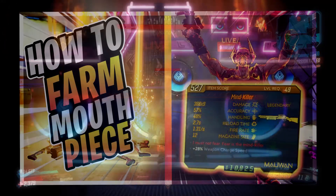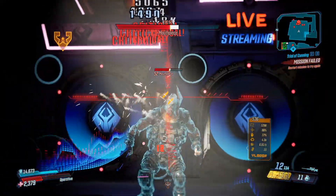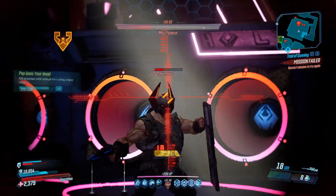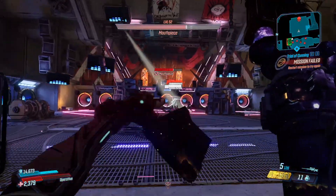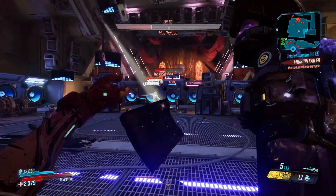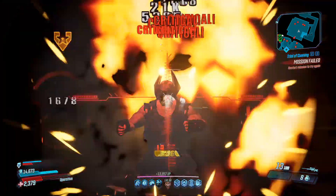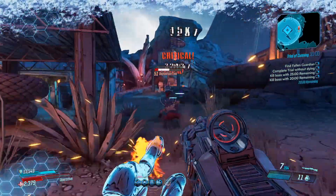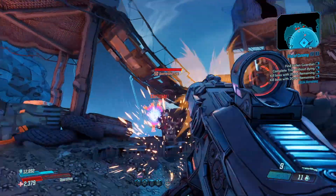The Mind Killer shotgun is farmable from Mouthpiece in the Ascension Bluff. I have a video on how to farm Mouthpiece — it's one of my very first 'How to Borderlands' videos and that link will be in the description. It's a really good early game weapon. You could get it from your first drop when you fight Mouthpiece, or go back and farm after you turn in the mission. It knocks back a lot of enemies — in Borderlands 3, if you deal enough damage or hit enough pellets, it sends enemies ragdolling, which means they can't even damage you. It's one of the best early game legendaries.